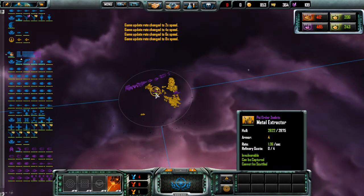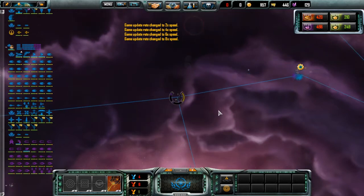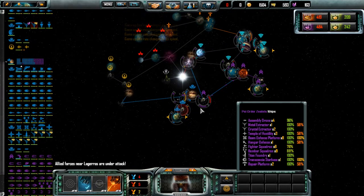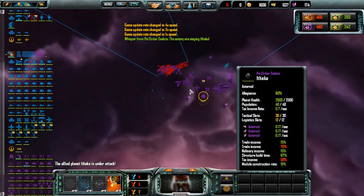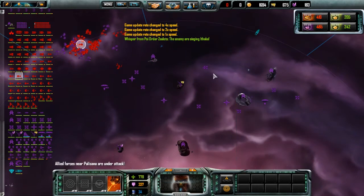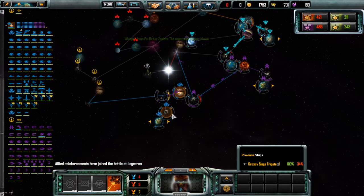I know I'm running at 20 minutes here, but I have a feeling this is going to be the last episode of this game, so let's just ride it out. It's speed-up time. I'll zoom out so we get slightly better frame rate. Oh hi, Red. Well, Purple have got a starbase there. That's a lot of torpedo platforms. Purple is definitely a lot better set up than I am.